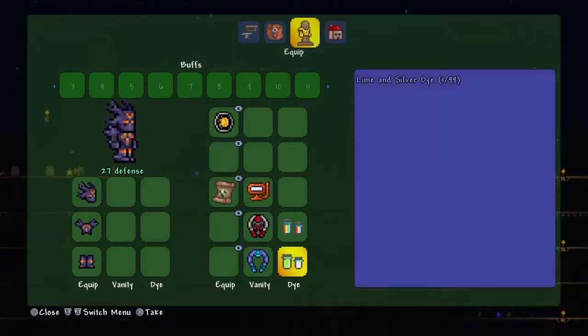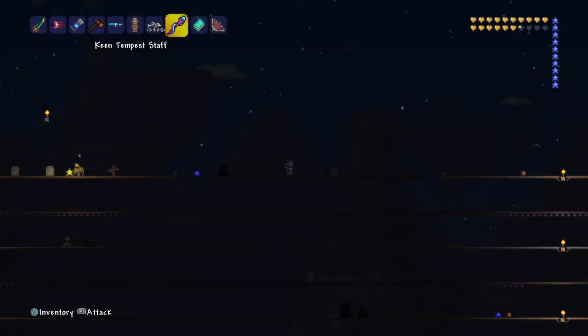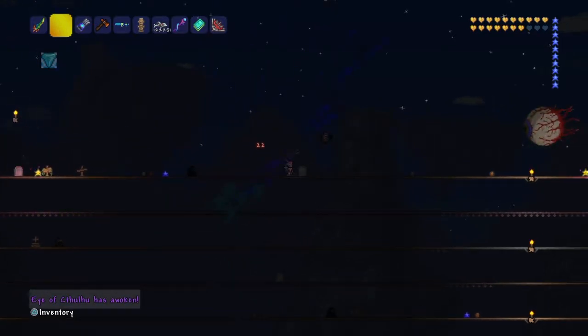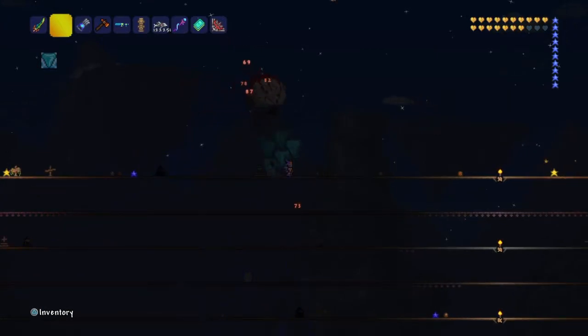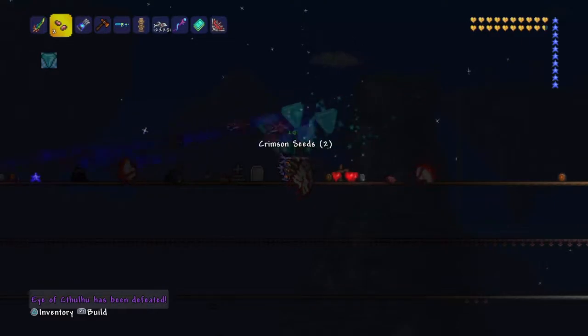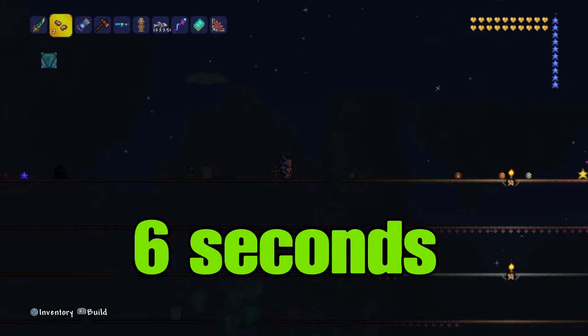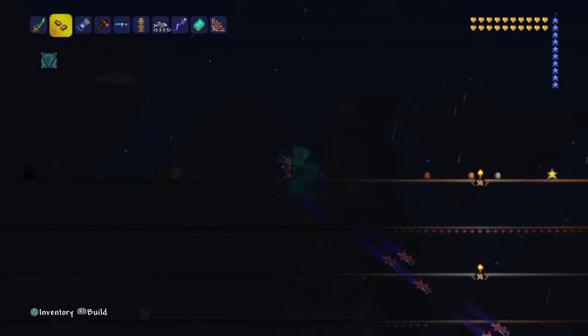With no buffs besides the ones that are absolutely necessary and no armor — 5 Sharknadoes, and let's see how they do against the Eye of Cthulhu. They're actually destroying it! They destroyed a boss in a matter of seconds — that's how overpowered this armor set is. And if you have a lot of gold hearts like I have, you will take barely any damage.